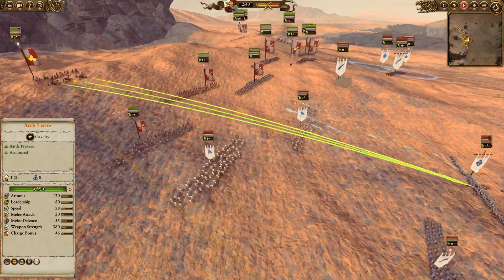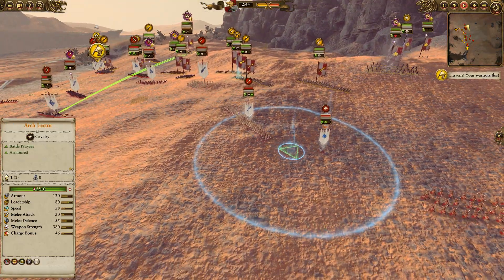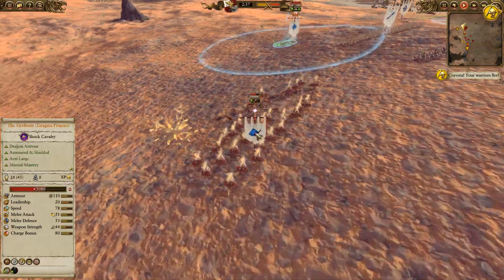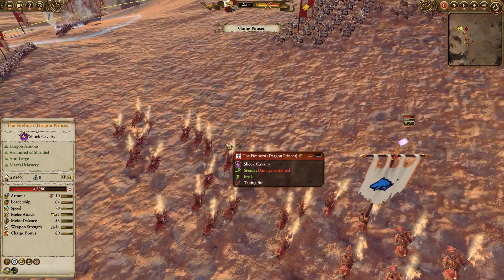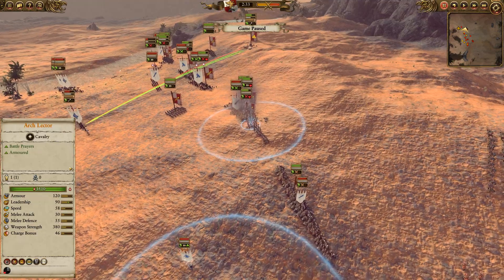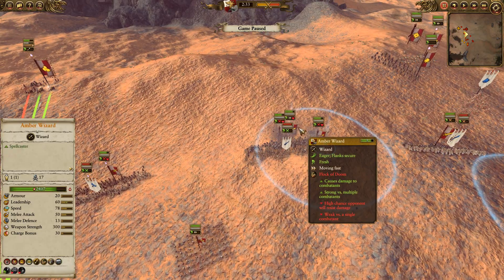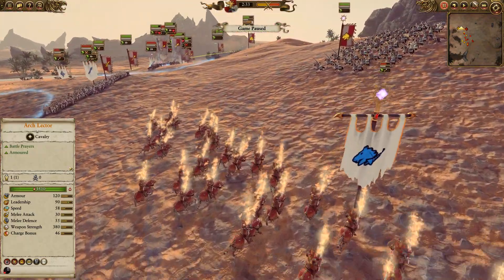You can see a general engagement and counter charge going down across the field. Net of Amintok on those Zintler's Reichsguard — just a time and place — and then the Fireborn are going to follow up. There's the Amber Spear, and look at it — cut through like half the unit! That literally just killed... let's do some math. They went from 45 to 28 models, so that killed 17 unit models from one Amber Spear. 17 kills from one Amber Spear on the most expensive unit of cavalry in the game.